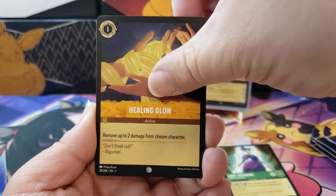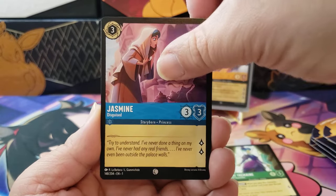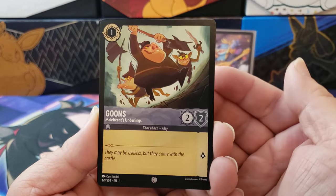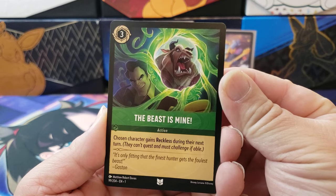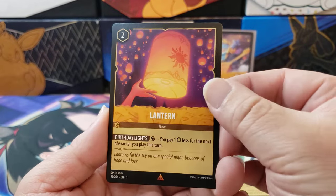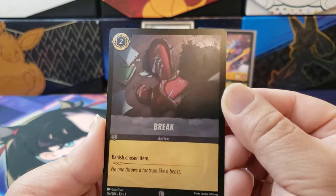We got Healing Glow. Very cool. We have Dr. Facilier. Horace — no good scoundrel. We got a Jasmine. Very cool. Elsa — awesome sauce. It's a dinosaur. We have Goons, Maleficent's underlings. Our first uncommon is Ursula's Cauldron — it's an item card. The Beast is Mine is an action by this guy. And then we have Eyes of the Fates — that was a great movie. A lantern as our rare card. And then we got another rare: Hans, the scheming fellow. Our holo is a break — a common break, a banished chosen item. So that was a dud.